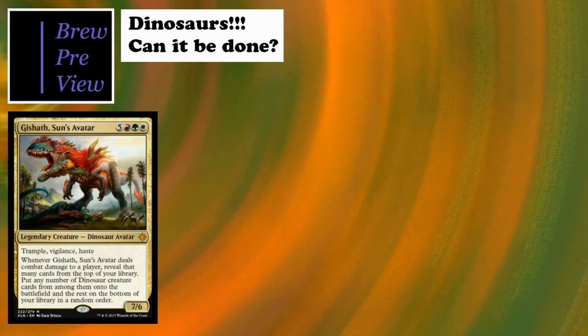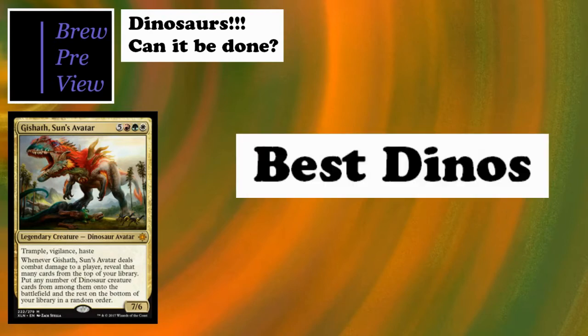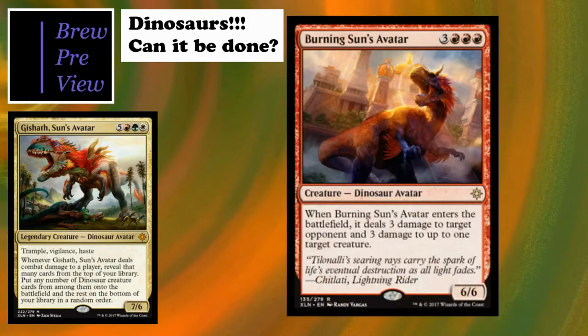First I want to talk about what I'd call the best dinosaurs for the deck - a mix of mainly rares and mythics, the cream of the crop. First up is Burning Sun's Avatar, the box promo. It's a six-cost, three red which might be a little tricky, but we can work with it with mana fixing. It's a 6/6 Dinosaur Avatar, and when it enters the battlefield it deals three damage to a target opponent and three damage to up to one target creature.